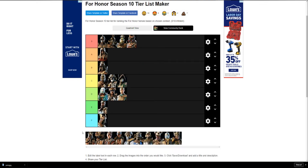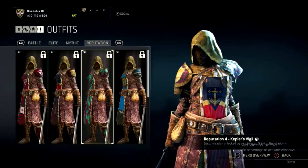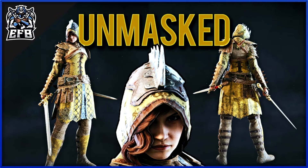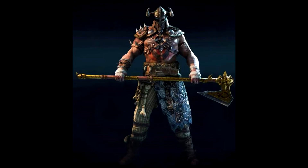Peacekeeper is going in F tier. Her gear is hard to mix and match — the helmet will be leather, the body will be fabric, different colors, and you can't really make it work. Her new faces look cool and her unmasked look was nice, but overall the gear coordination issues and lack of a good mask put her in F tier. They need to give her better masks and better colors on the body pieces.